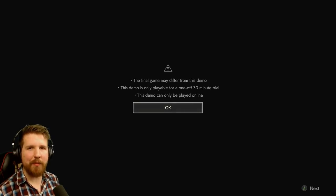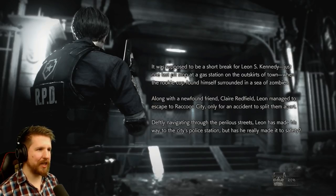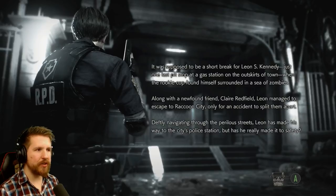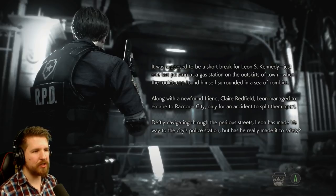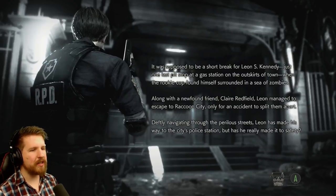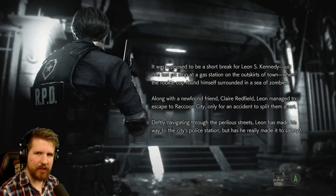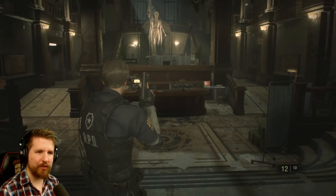The most anticipated horror game of 2019. It was supposed to be a short break for Leon S. Kennedy — just one last pit stop at a gas station on the outskirts of town — when the rookie cop found himself surrounded in a sea of zombies. Along with a newfound friend, Claire Redfield, Leon managed to escape to Raccoon City, only for an accident to split them apart. Deftly navigating through the perilous streets, Leon has made his way to the city's police station. But has he really made it to safety? Enter the survival horror.